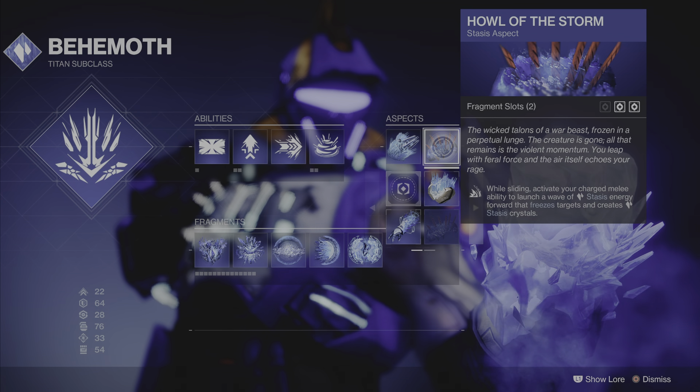Then we go to the gauntlets. I have Elemental Charge here — if you throw a grenade and pick up those Wells, you get a charge of light times two, and that's what we need. Then Grenade Kickstart — it gives you energy fully and when your grenades are fully charged it still extends more energy when you use your grenade again. And of course more Grenade Discipline to get grenades back quickly.